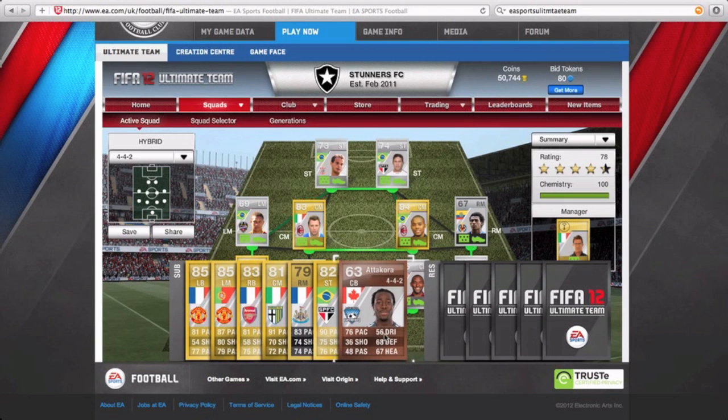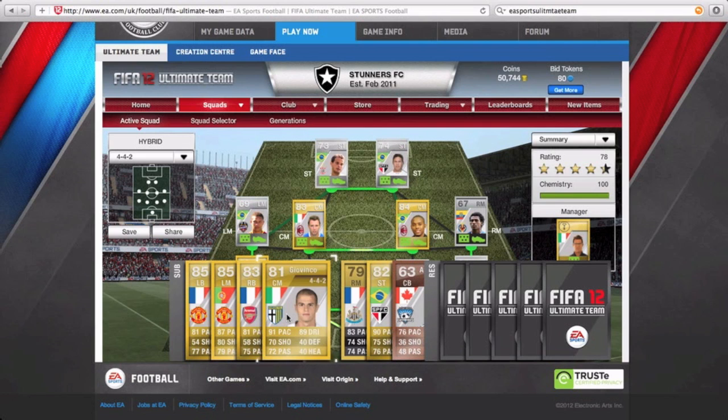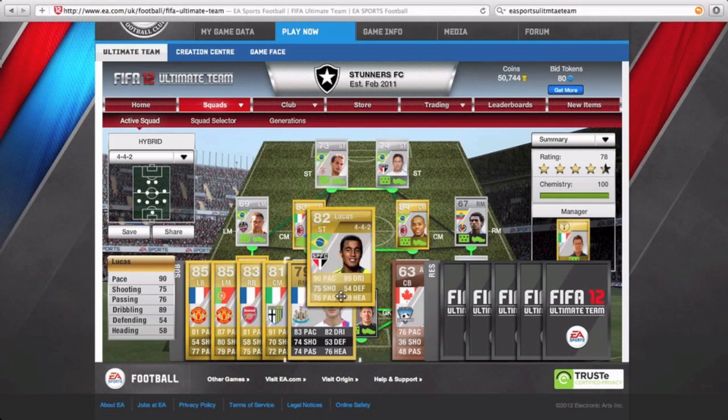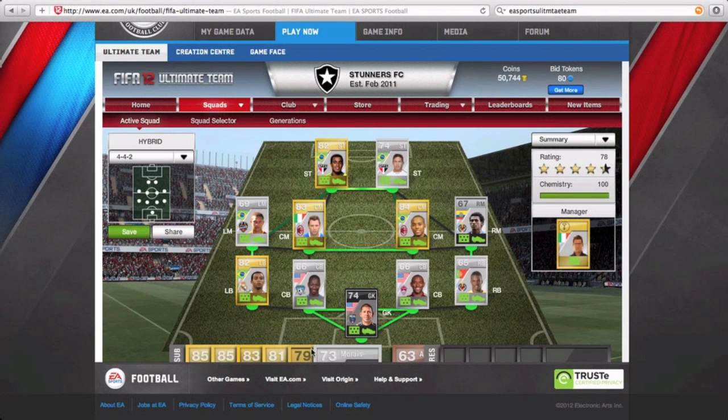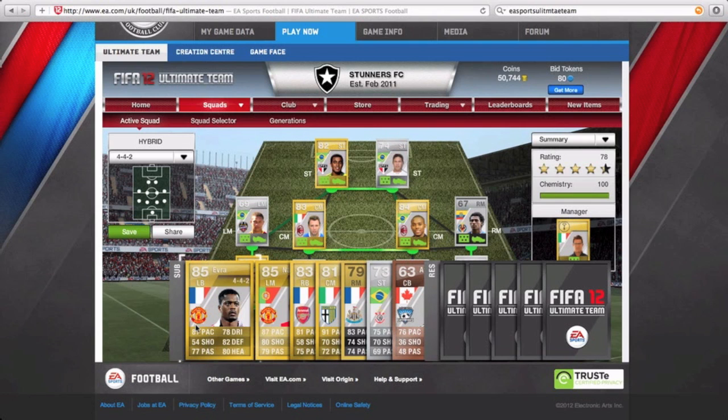Looking at the subs we have Atacora, Lucas, Ben Arthur, and Giovinco. Going back to Lucas — I usually play him as I find him better than Morris, so I sub him in from the front as well. On the bench we also have Sagna, Nanny, and Patrice Evra.